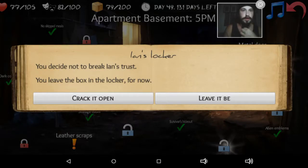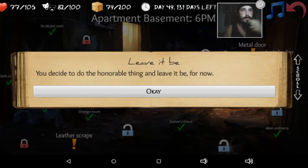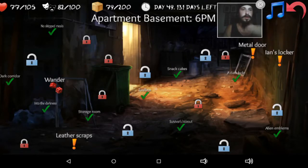Ian's locker. You decide not to break Ian's trust — you leave the box in the locker for now. Ian's probably dead, but I'll leave it. You decide to do the honorable thing and leave it for now. I don't need any problems with this Ian guy trying to kill me later.